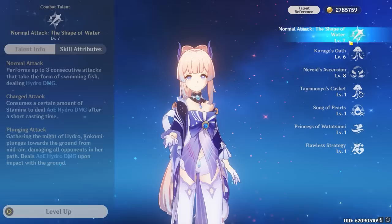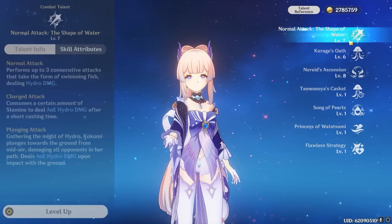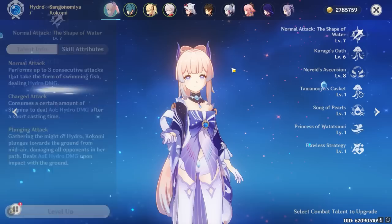With talent priority, it will depend on how you're playing your Kokomi. As an on-field character utilizing her entire burst, you'll want to level all of her talents equally, as they play a significant role in her team contribution. But if you're running Kokomi strictly as an off-fielder for Hydro application, you can opt to ignore her burst and her attack talent, focusing into her skill instead.